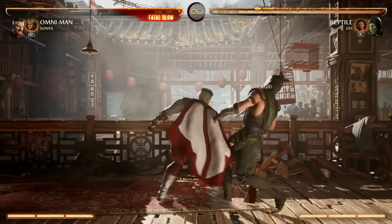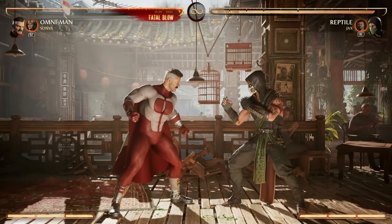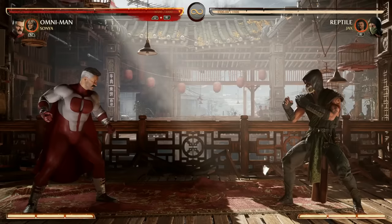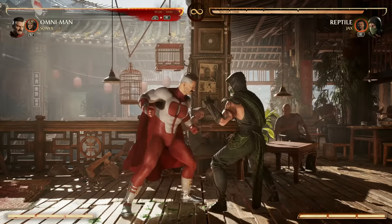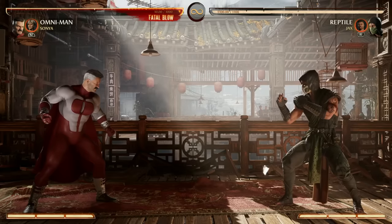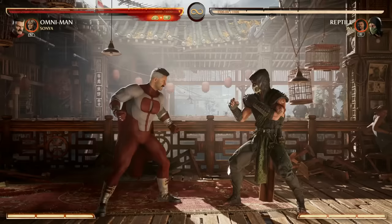Then of course we have our 2-2, which is an overhead and cancelable into any specials. You're probably going to be using those most to start combos along with your forward 3 normal. While you have your opponent in the air, you have forward 4-1, or just your forward 4 — that's a good mid and a good combo extender. For example, you can do back 1-1, as they're falling do forward 4, pop them up a bit more, and then 1-2 into a special.